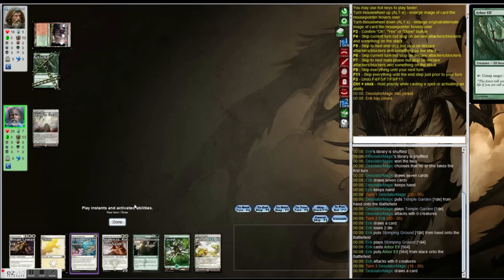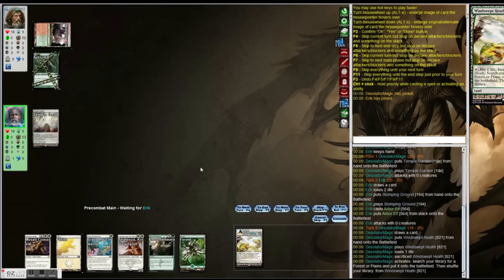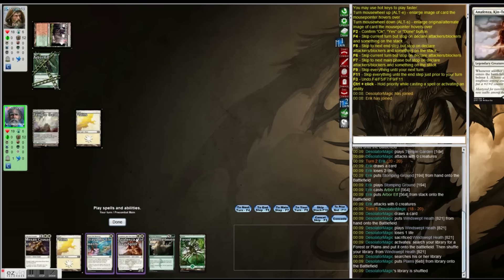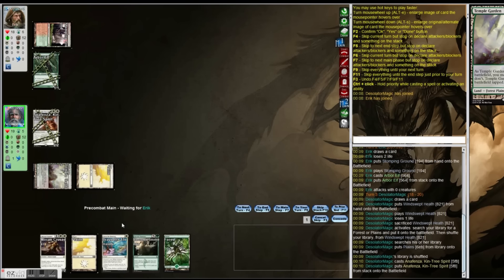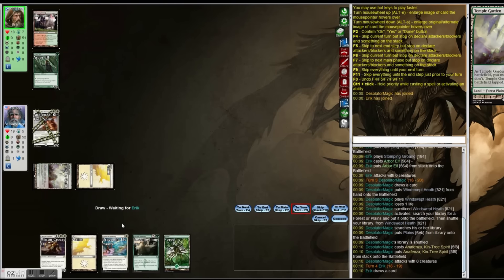What you should do, first of all, is make piles that contain 16 of every color land, because 16 out of 40 is pretty much the maximum ratio to cast a higher average casting cost deck, which this probably will be. You might get away with 15, but you don't want mana problems. It's better to get mana flooded with a good board state than to get completely mana screwed. So have that many lands ready so you don't have to stand in line and get them from the community pool at your LGS.